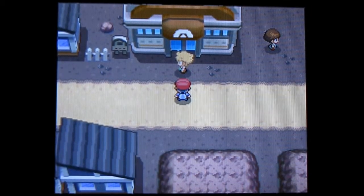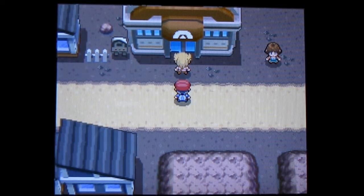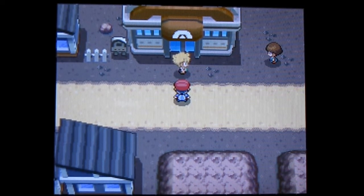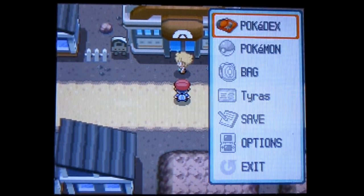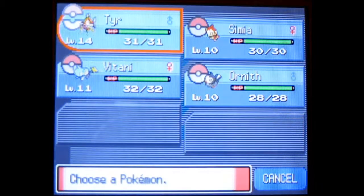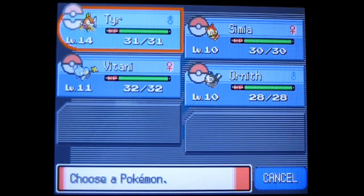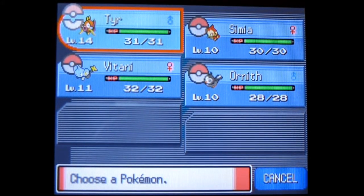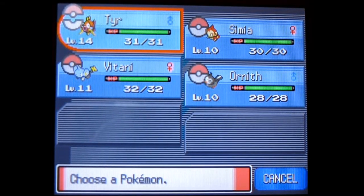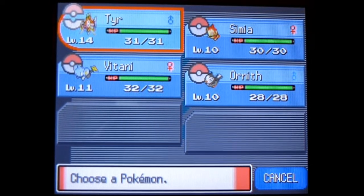Welcome to part 12 of my Pokemon Platinum walkthrough. A few things have changed since I last recorded. Toue is now level 14. I'm not going to go further than that because I feel otherwise I'll have him evolved way too early, which I think would ruin things. So I'm going to do a bit more training with that later and we'll see how that goes.